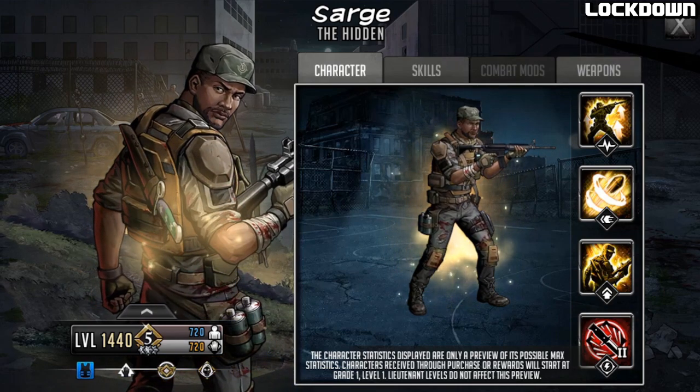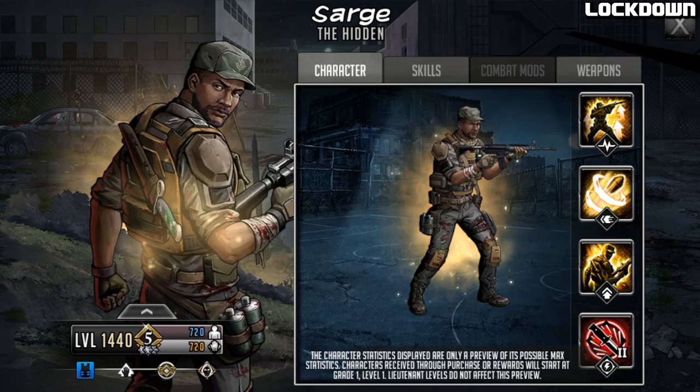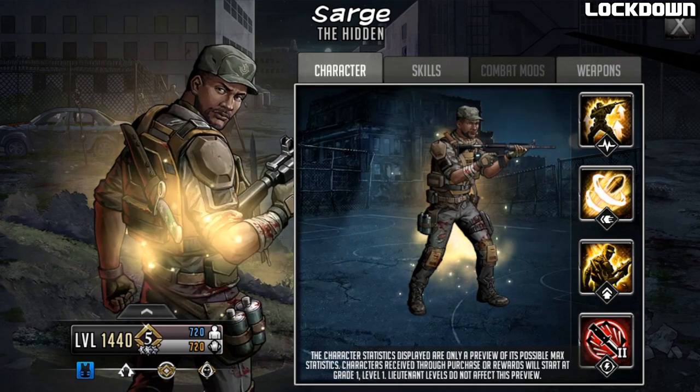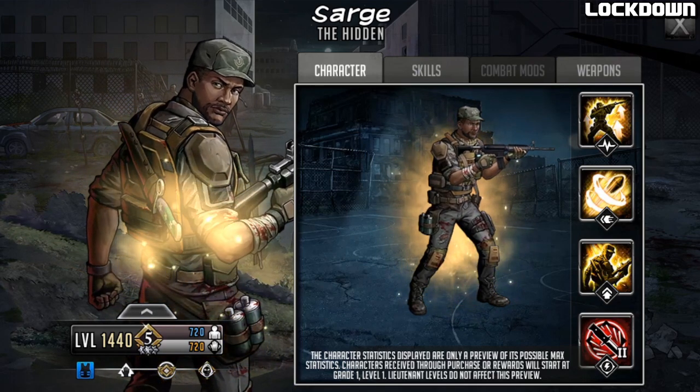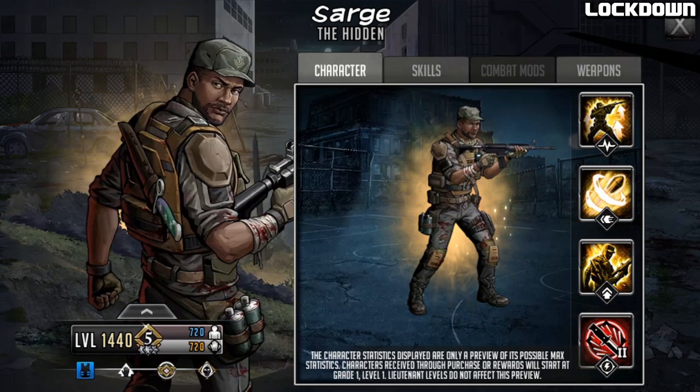Hello survivors and welcome to another Walking Dead Road to Survival video. In this video we're going to be going over Gold Mythic Sarge, who is a new Gold Mythic character coming to the Advanced Token Will. You can pick him up with your Advanced Tokens if you so wish.